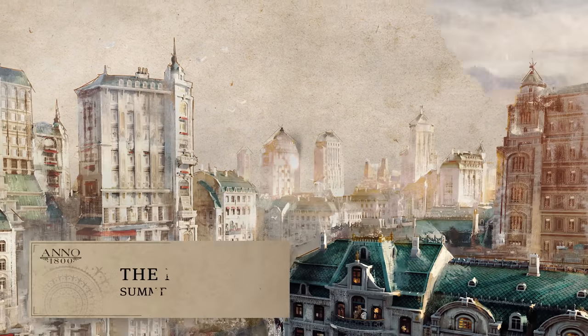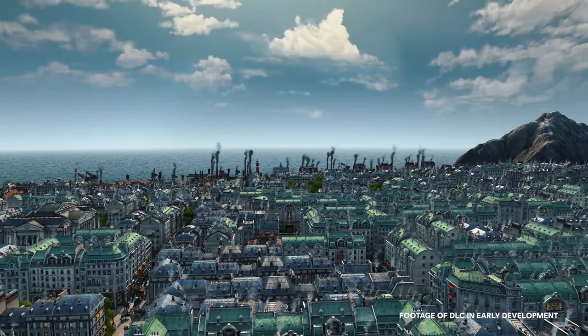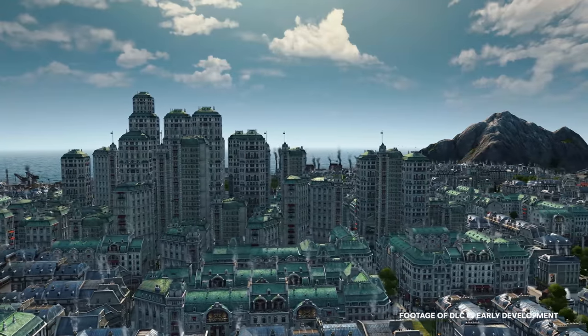Season 3 comes to a grand finale with our third DLC, The High Life. Here you will reach new city building heights with the construction of modular skyscrapers for your investors. Living at the top of the food chain can make people demanding, but you can supply their needs with new commercial goods and malls. And what could be a more fitting conclusion for Season 3 than the construction of the game's tallest monument, the Empire Tower.